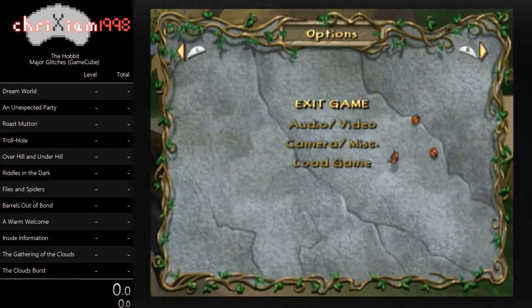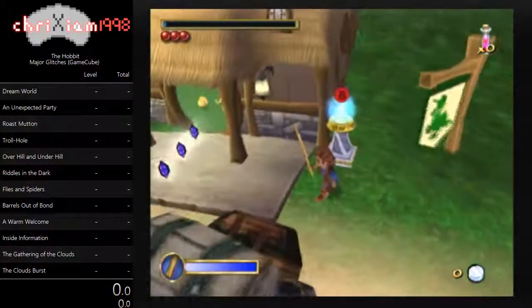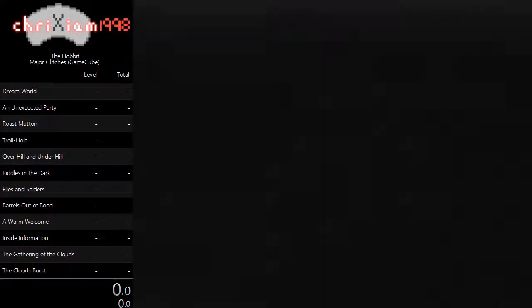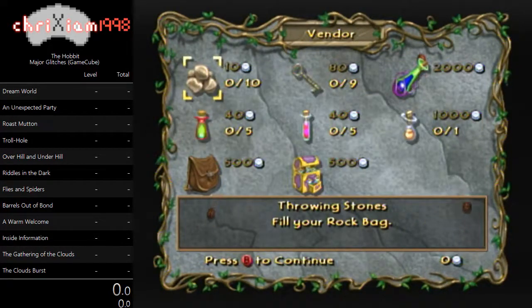I'm going to unpause here and go ahead and end Unexpected Party. The first thing you'll notice when I end Unexpected Party is that this weird text box pops up as soon as the subtitle pops up. That's perfectly normal — that is exactly what you want to happen. Just go ahead and end the level. The very first thing that's going to happen once we exit the level is that the menu that popped up is actually going to be playing over the cutscene.